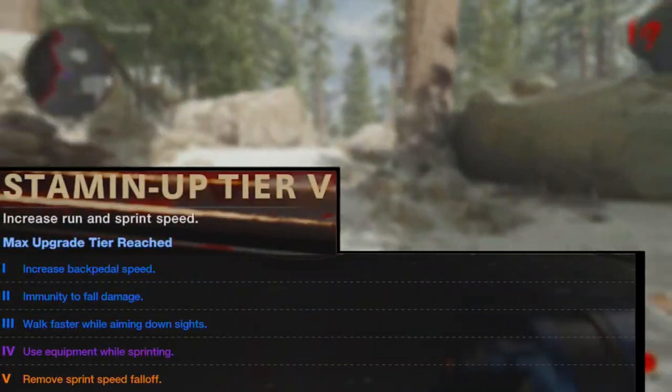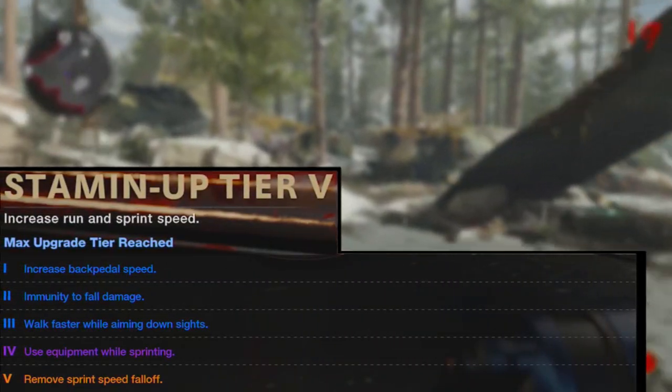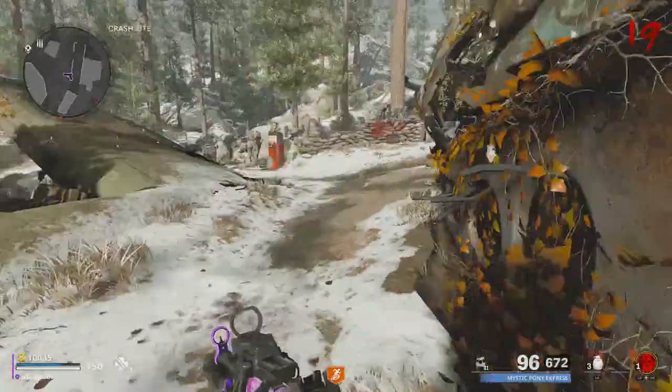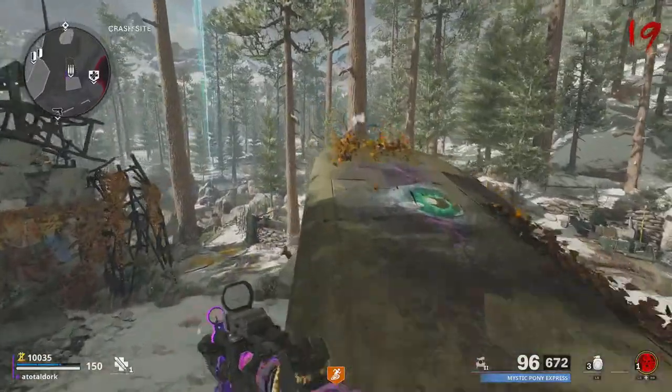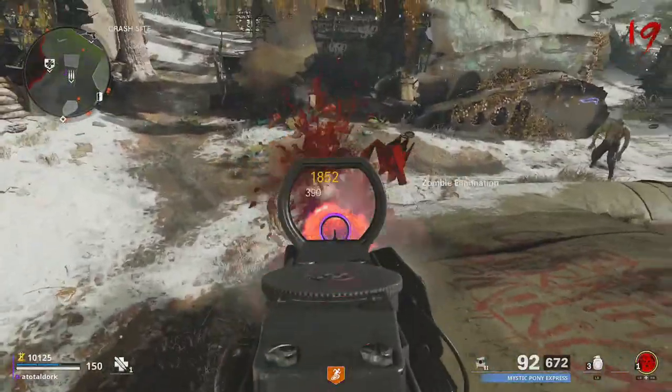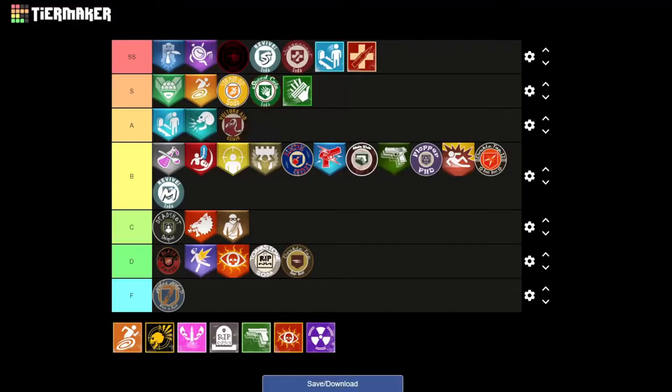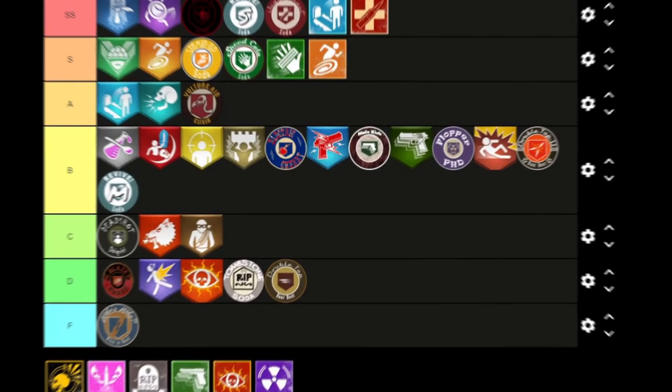Up next we have my favorite perk, Stamina, and not unlike Jug, there wasn't a lot of change with this one. Even with the upgrades, basically everything works to make the player faster in some way. Interestingly, they removed fall damage with the fourth tier — I guess they weren't planning on adding PHD into the game. Anyway, Stamina is going back into S tier. Just like Jug, it's basically identical to its previous versions, which as a Stamina lover, I'm all here for.